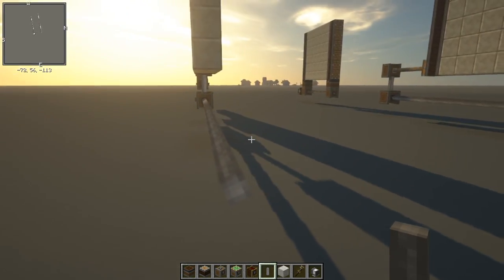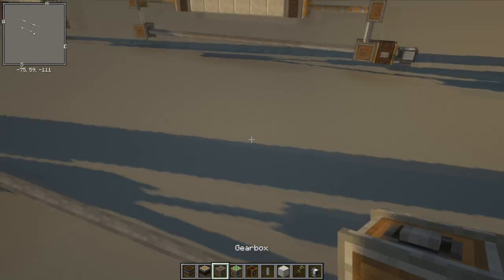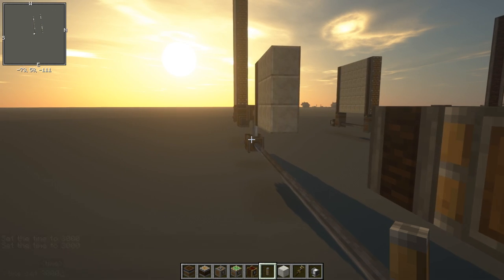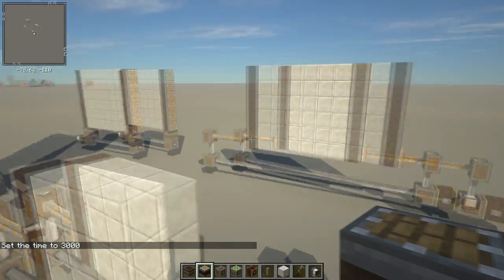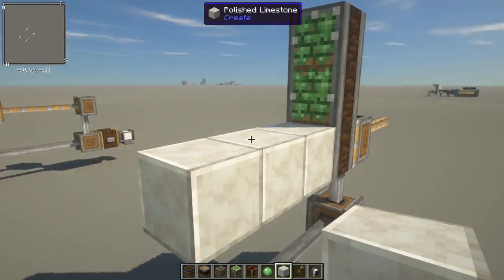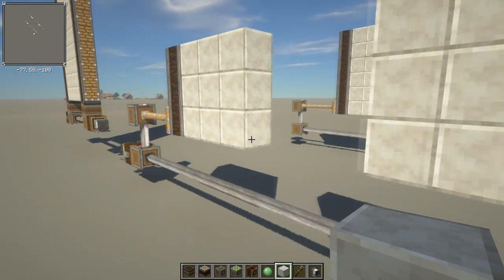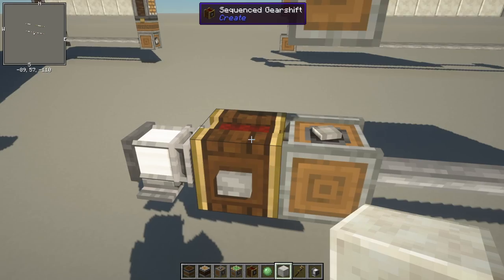I already built the sequence gear shifter so I just need the gearbox and the shaft. Let me rebuild this whole thing: we need the piston, the chassis, the piston poles. Let's get some daylight. We need more chassis - make them sticky - we did a three-block door. Now this door is open and that one is not, so I'll show you how to fix that. I need to break the shaft temporarily and move the piston out three blocks.